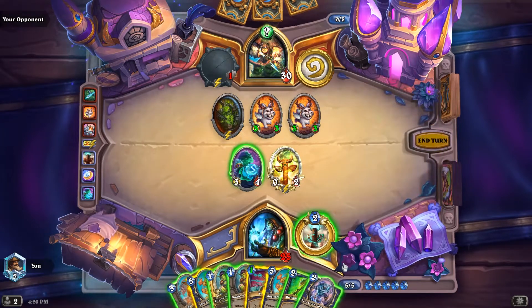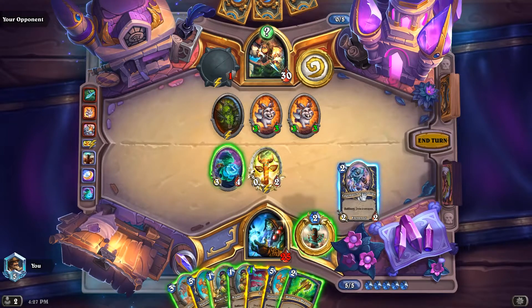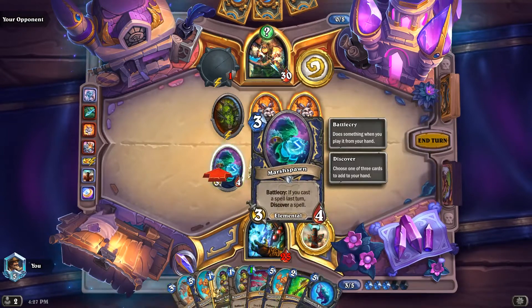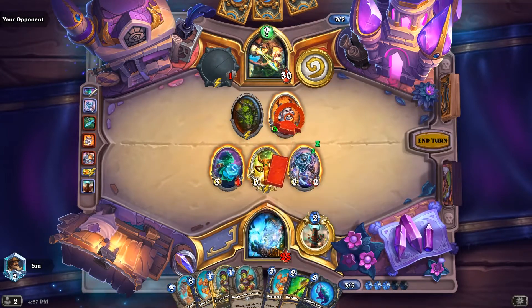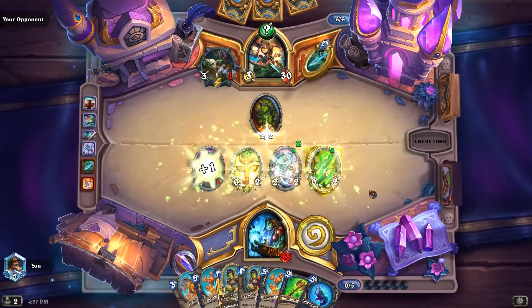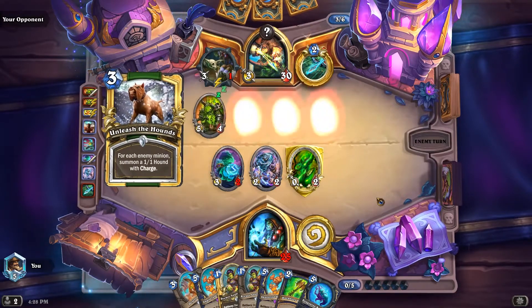There's Cage Match. So I'm thinking just trade Rockbiter this guy, or Rockbiter my face. Definitely doing this. Maybe just Torrent. I think I'm just going to Torrent because this will probably kill that, assuming it hits a minion here anyway. I'd rather save my health total right now. Unleash.